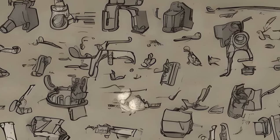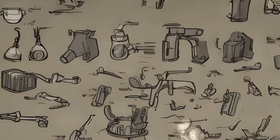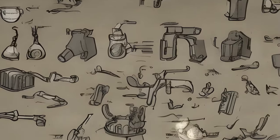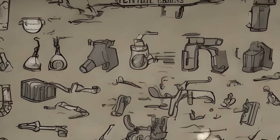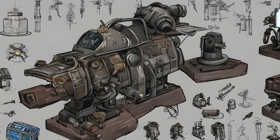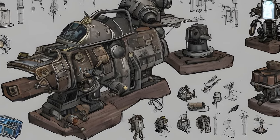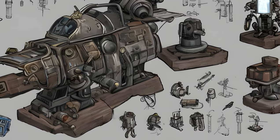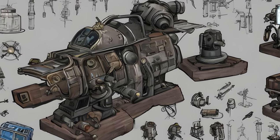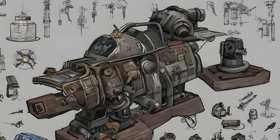Fallout 4 Settlement Objects: Craftable. Special Fallout 4 Settlement Objects — craftable. Special Object List: Artillery Piece, Mama Murphy's Chair, Relay Dish. Only during The Molecular Level: Beam Emitter, Control Console, Electromagnetic Actuator. Only during Liberty Reprimed: Reflector Platform. Only during The Molecular Level: iBot Pod, Robot Workbench.